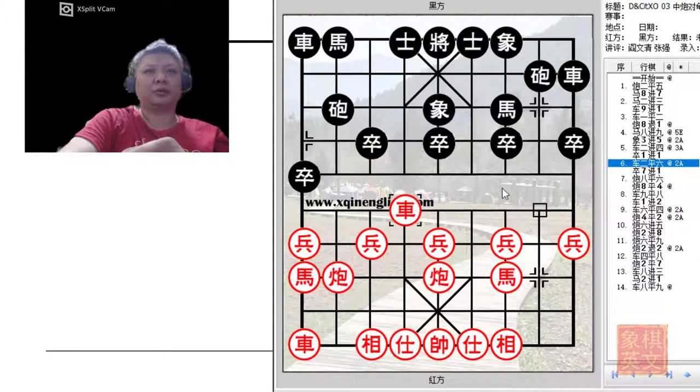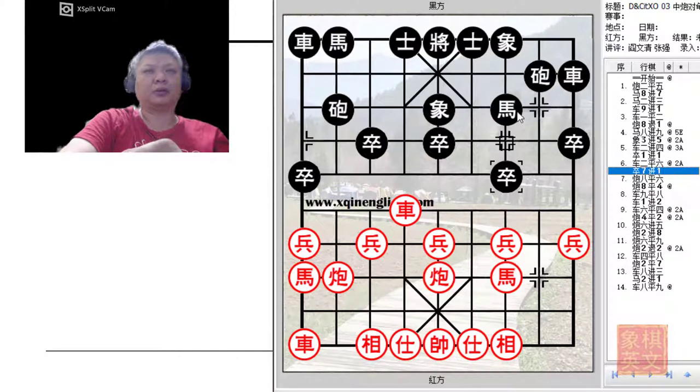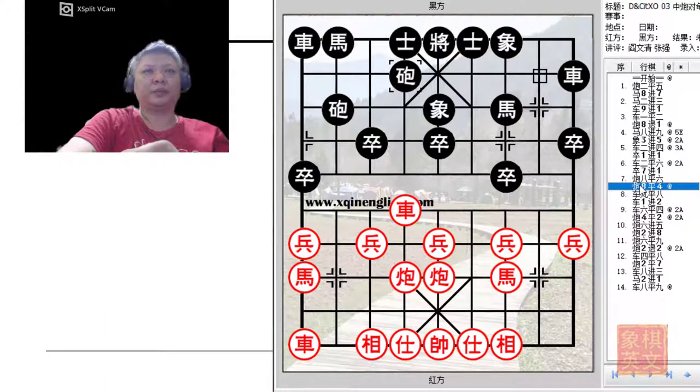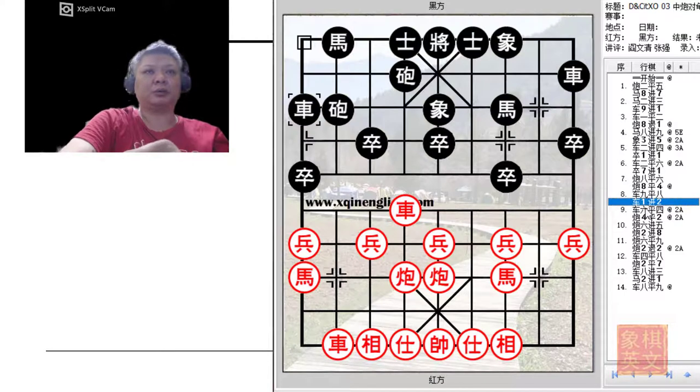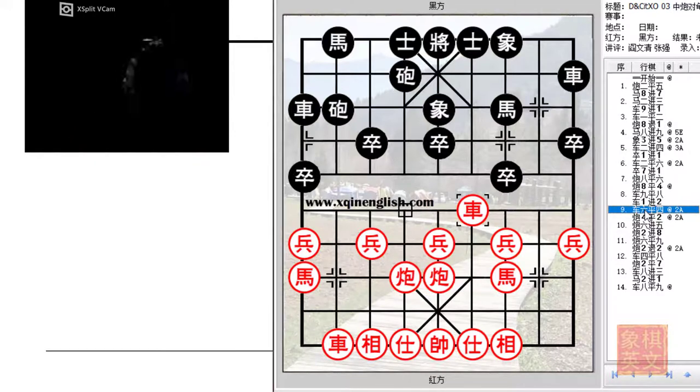If R2=6 were played, Black would try to develop his left horse. Red plays the 5-6 cannons to prevent the Black horse from playing H2+4. Black would offer to trade material, insisting on developing his right flank. This is quite a powerful move as Black tries to lead the game into a state of confrontation, to increase his initiative. However, Red would not want to trade material and instead apply pressure. Black would protect the cannon, with another option being C4=2. Red avoids trading material as he wants to keep the situation complicated to his favour.